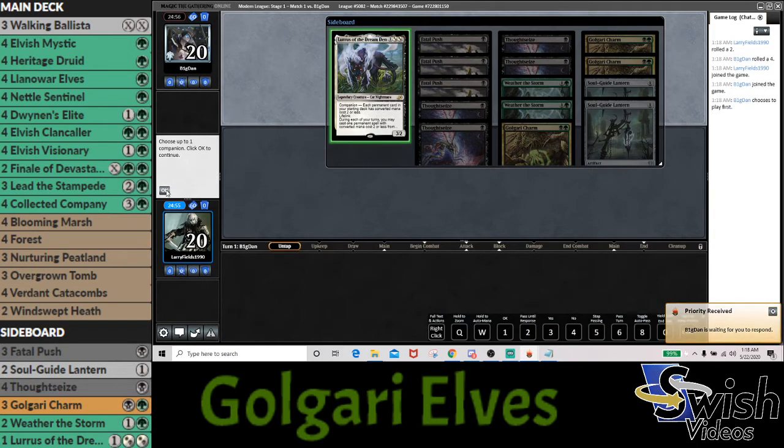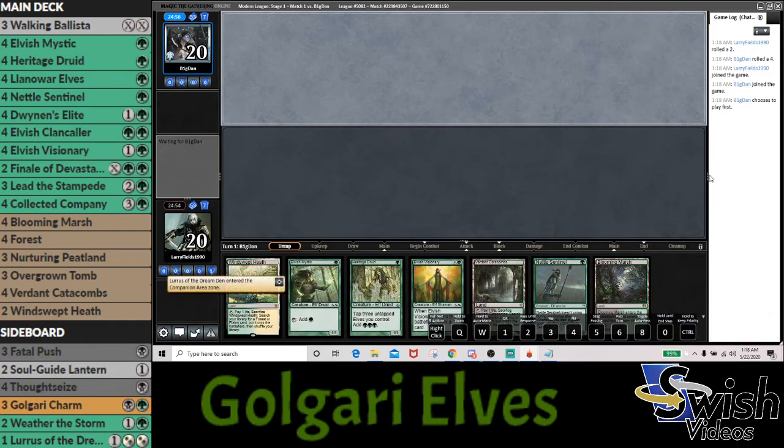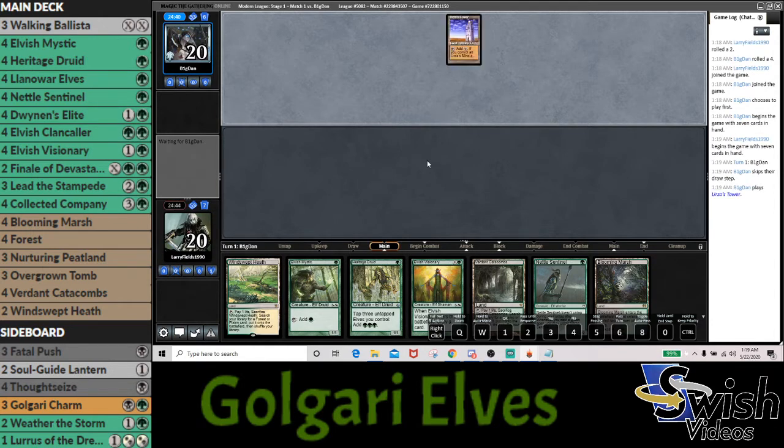Let's go ahead and reveal Lurrus to start. The opponent does not have a companion, so that's interesting. Our hand looks pretty solid — this is really what we'd want to see. We get to go turn one Mystic, turn two Druid and Sentinel, then three-mana Visionary. If we draw another one-drop, we could have three more mana — really explosive. We'll definitely keep this hand.